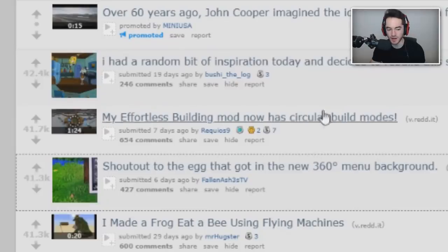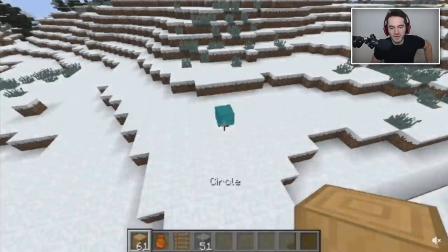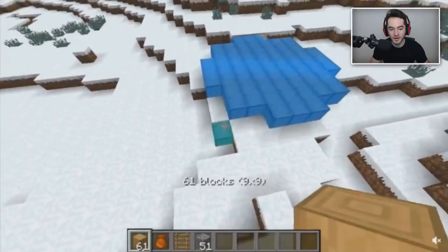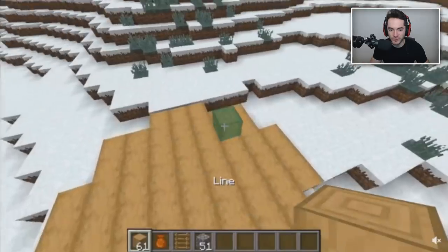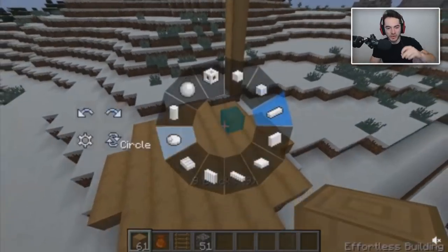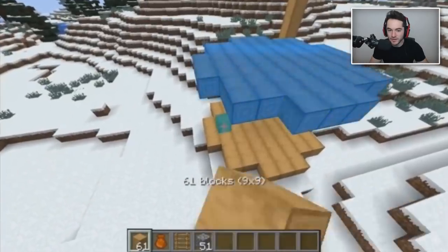An effortless building mod now has circular build modes. What in the world is going on here - are we in like Photoshop or Paint? This is pretty cool. That is a really fancy animation for filling in the blocks after you select your area. It doesn't just make the blocks appear - you didn't even have to do it that way, but you did.